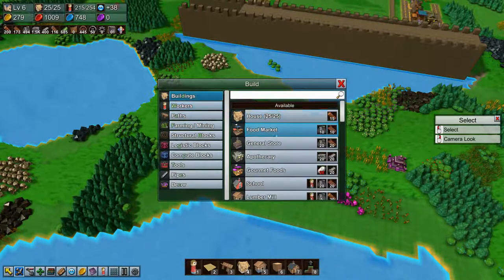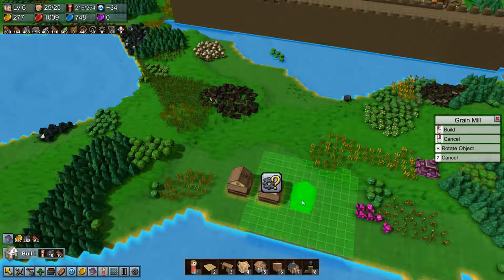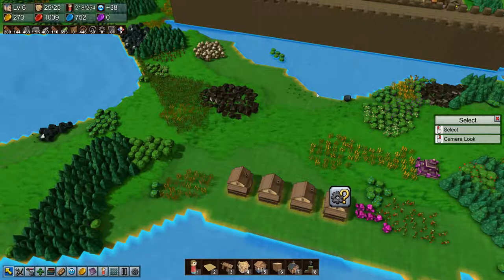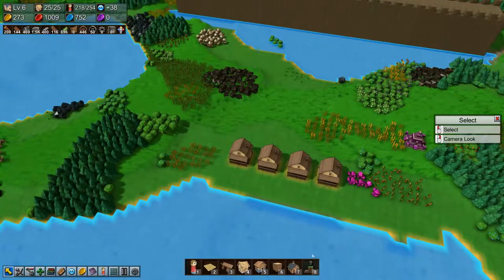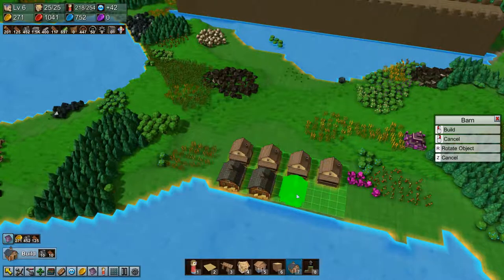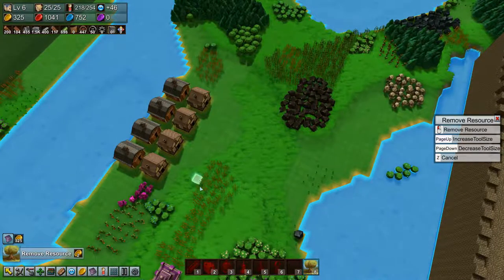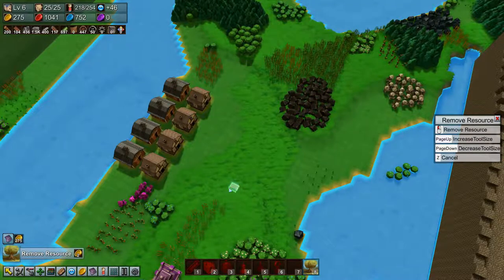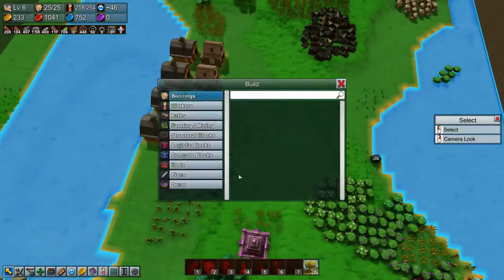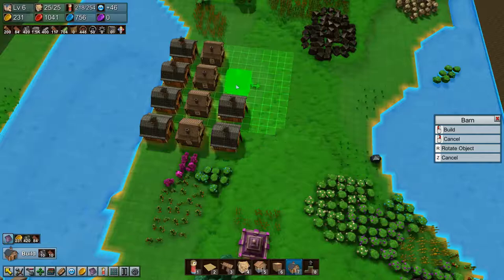We need quite a few more — I think we need like four of these plants: two for flour, two for animal feed, something like that. Then we need a bunch of barns for both the input and the output. Let's just remove a few resources here, and we can stick in more barns here.